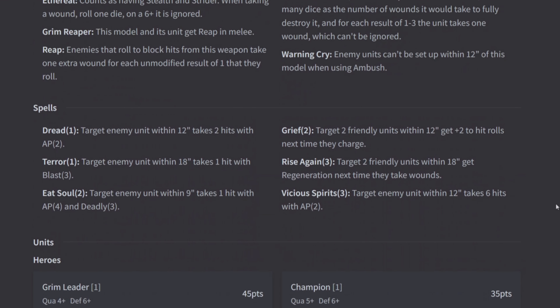Moving on to spells — I'm not going to go over the offensive spells because they do what they say on the tin. Rise Again gives two friendly units within 18 inches Regeneration. Grief gives two friendly units within 12 inches plus two to hit next time they charge. On your regular ghost units it's kind of a waste, but on some specialty units this puts them right to a 2+ to hit, making them a very offensive-focused unit.